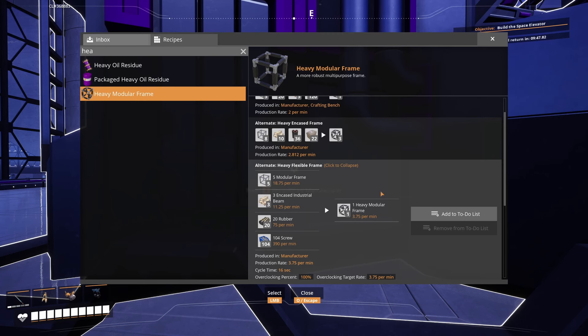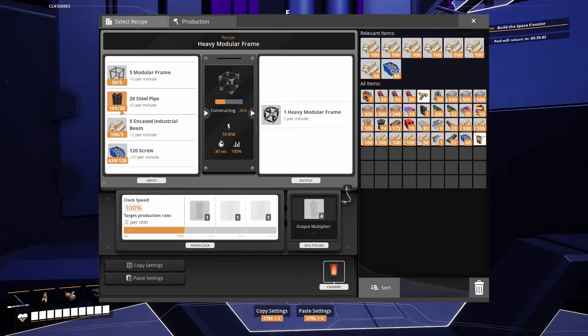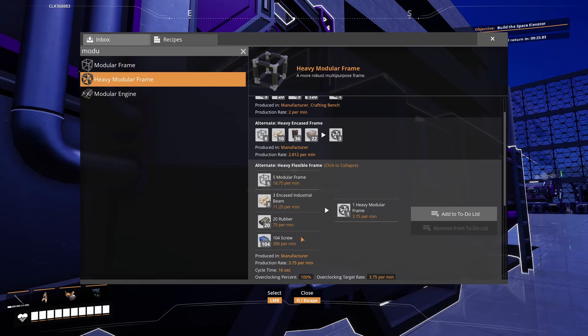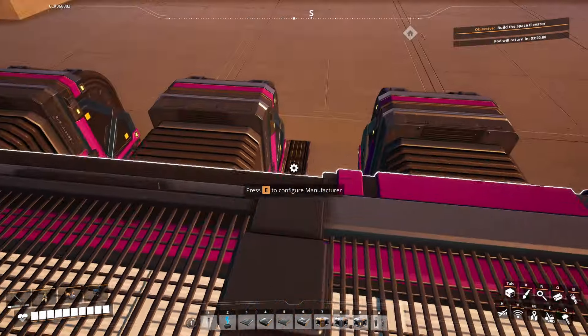Going through the requirements - looks like we need to change our heavy modular frame setup. Right now we're using the base recipe: 5 modular frames, 20 steel pipes, 5 encased steel beams, and 120 screws per cycle. Looking at the alternate recipe - we need 390 screws per minute which is tricky, but 35 rubber per minute eats up rubber which is fine, plus encased beams. That would use all of our modular frames.